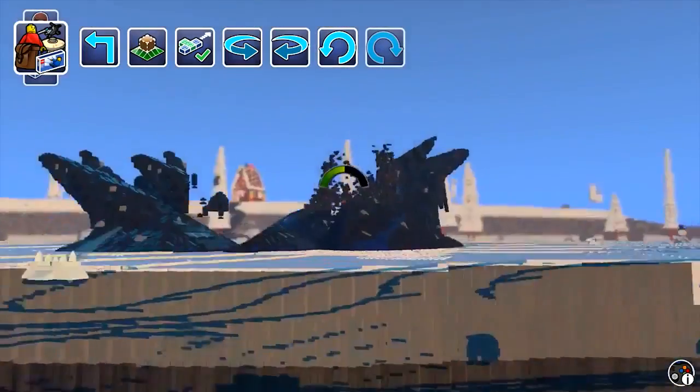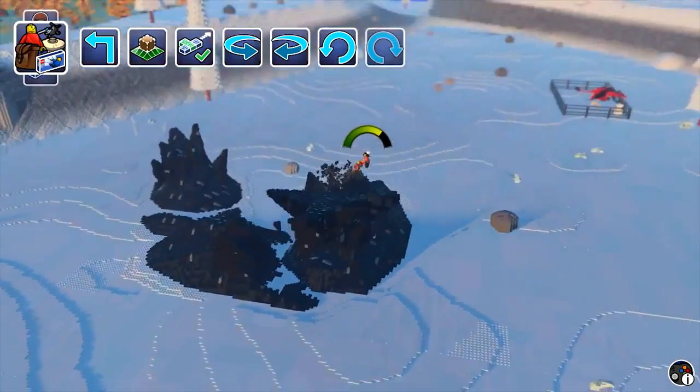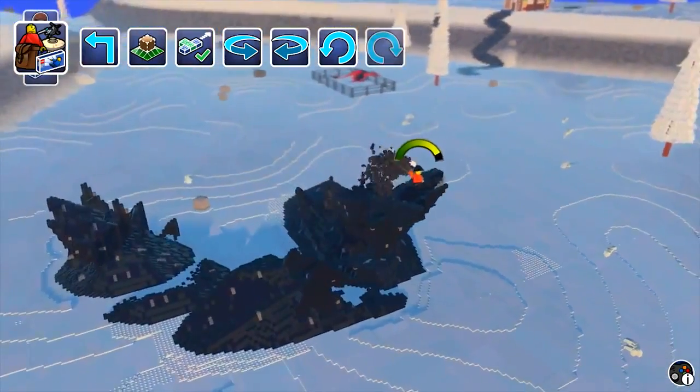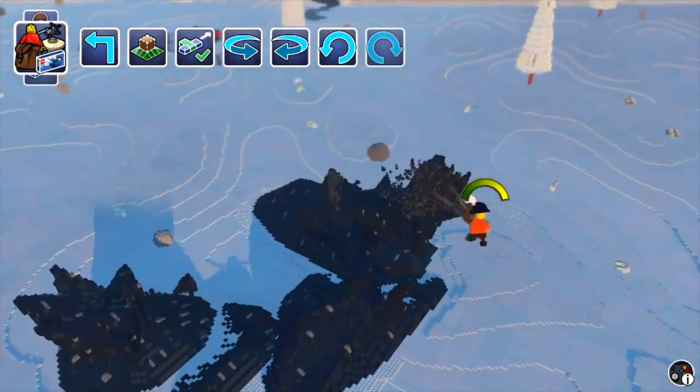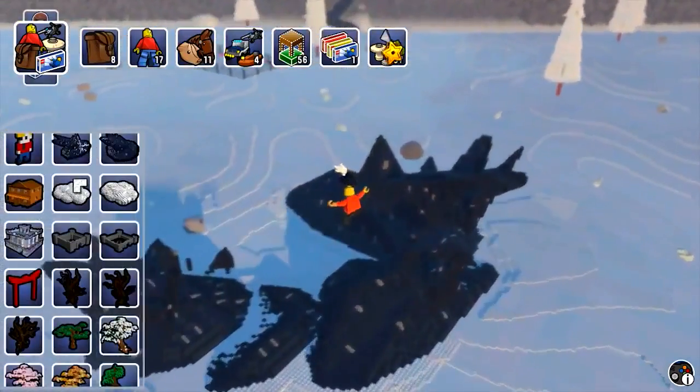It looks like I made a little bit of a mess here. If I go down, I can see through the ground - you can see all these stone bricks underneath. Well, I guess they're all plastic anyway. The plastic that looks like stone bricks under the ground looks quite cool. This is looking quite good. Let's go and actually start doing some building.